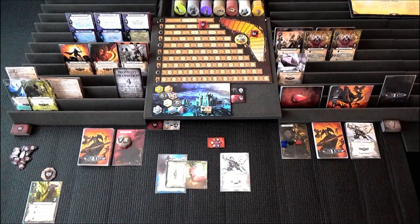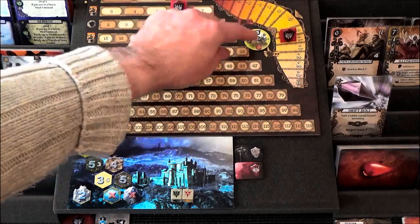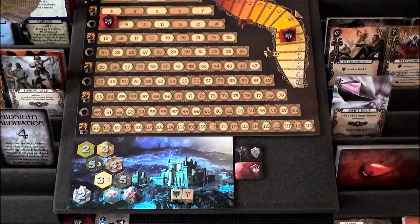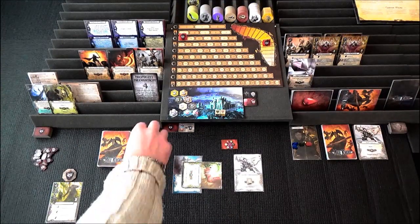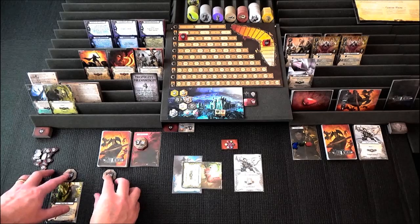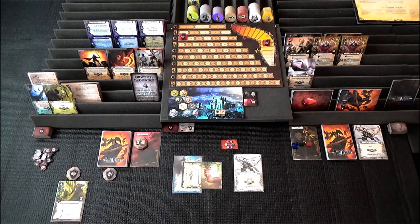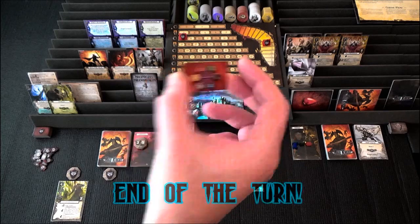Let's zoom in on the fame and reputation track. So - rampaging the enemy - we get plus one reputation. And obviously we get two fame, one, two. We do level up, so we'll discard these guys. And we can level up. We just turn this guy over - gives us another command token. And that means we now have three armour. We've still got a hand limit of five, but we have three armour because we are now level three. I won't bother turning this over because it's the end of the round and we'll just flip it back anyway.